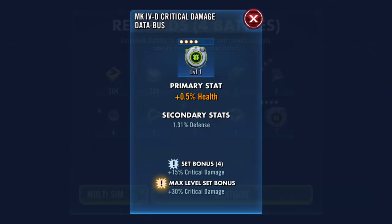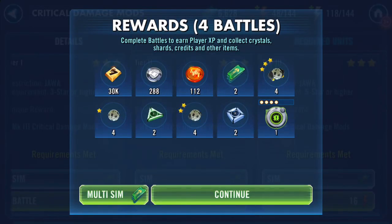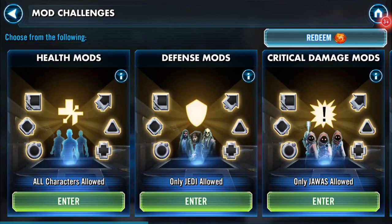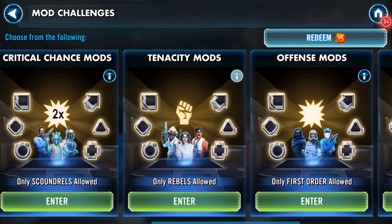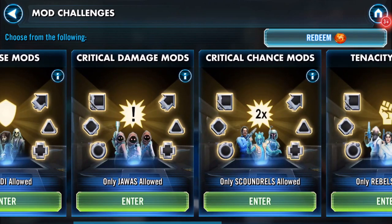I got some colored ones — got a health one with some defense. I did some up-leveling of some mods earlier that I know I farmed from my mod farming playlist. Let me know if there's a particular mod set; otherwise it's mostly going to be crit chance and crit damage — that'll be the majority of my farming.